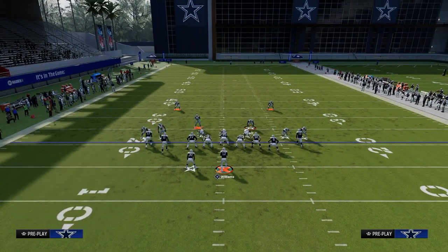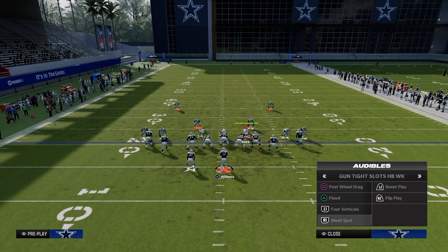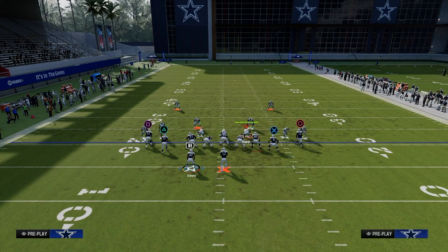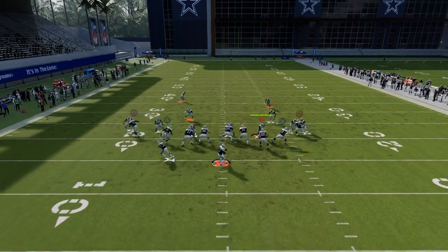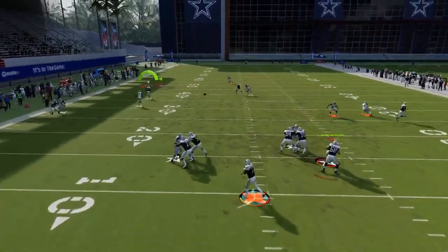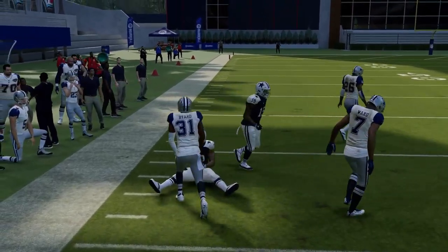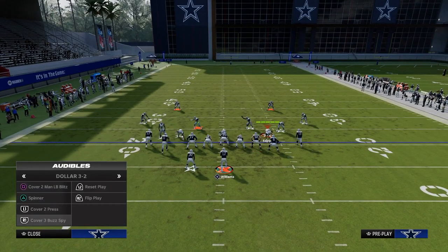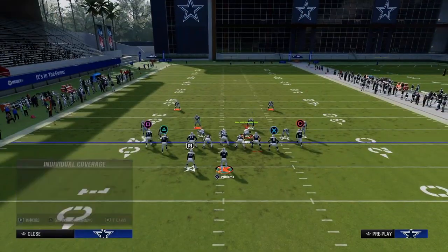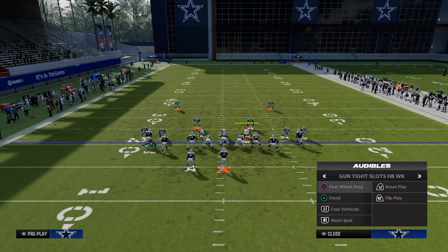Another route combo — let's say they're running a lot of cover one robber. This is one of my favorite combos to use against cover one robber, especially if the user's staying to the right side. Go to Mesh Spot again, but this time flat the outside left receiver, flat the tight end, and leave the running back on a wheel. That running back wheel causes a man swap and he'll absolutely destroy the man coverage — an easy big play for your offense against man. It's hard to play man coverage against tight formations generally.